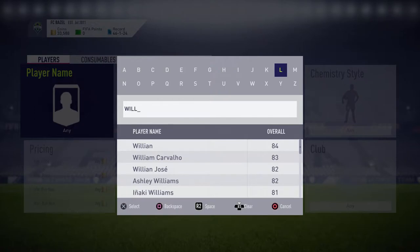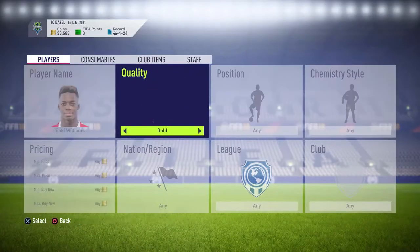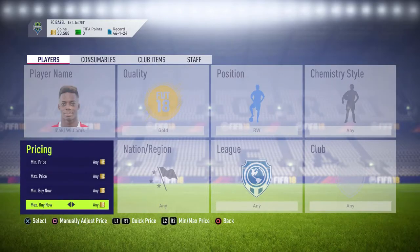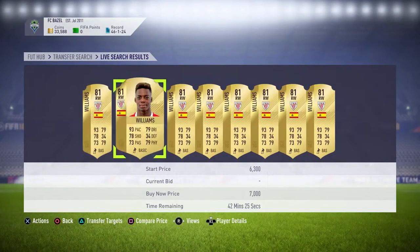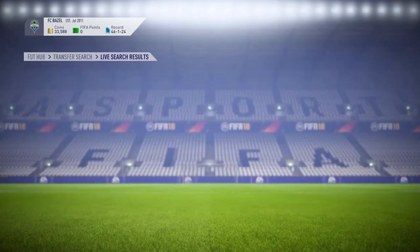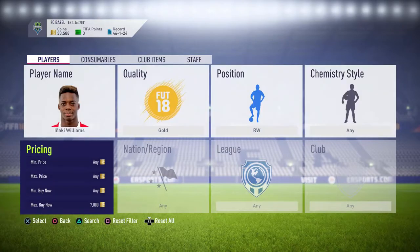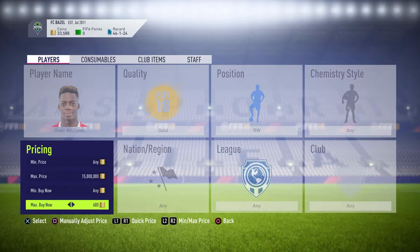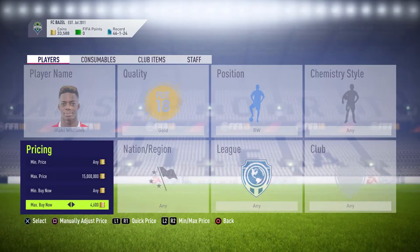The first player I'm going to be showing you is Inaki Williams. You check his buy now price, which was around 7k. So what you want to do is set the max up to 15 million, then go down to this one and set that to 15.